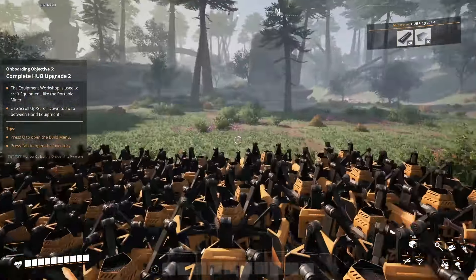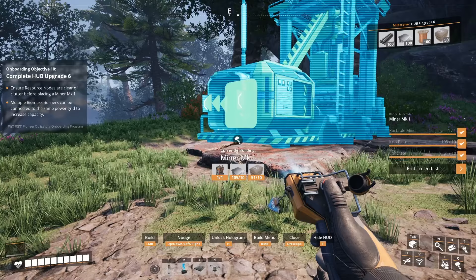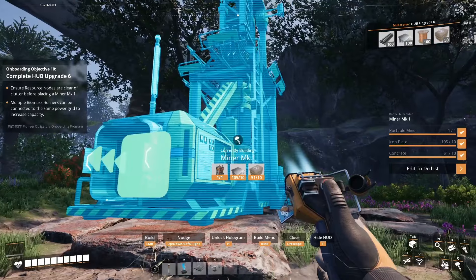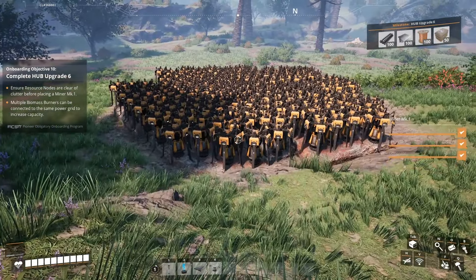Hello everybody, my name is Varys and welcome to Satisfactory. We've been dropped here with one mission: to build a space elevator and to take every single resource this planet has to offer.